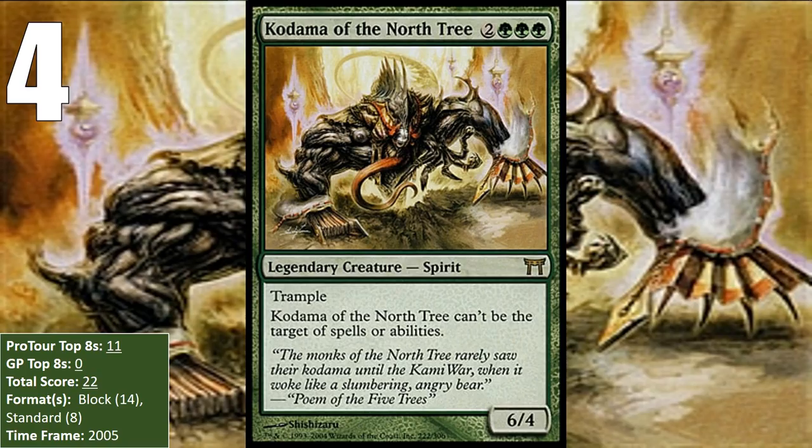At number four, we have Kodama of the North Tree — a big, efficient creature with Trample and Shroud. This made it a frightening creature to have to deal with, and it appeared in a variety of decks as a win condition in both block and Standard. This included Green-White Ramp and Heartbeat of Spring, which was a combo deck but ran Kodama in the sideboard, and various aggro decks, including Snakes and Stompy.